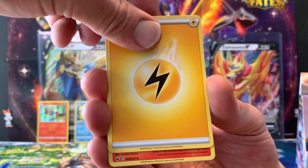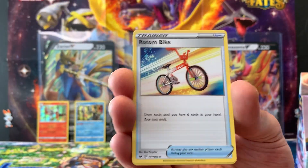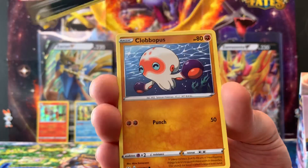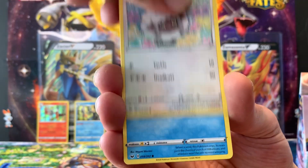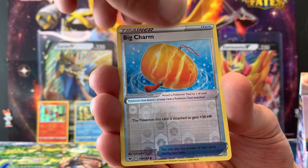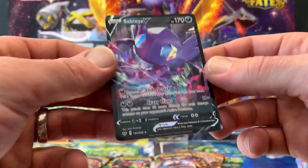Fourteenth pack, getting intense — we need to pull something good before it's too late. Lightning Energy, Salazzle, Metal Saucer, Rotom Bike, Yamper, Snom, Cloyster, Sobble, a reverse hollow Big Charm, and a rare Sableye V — finally!